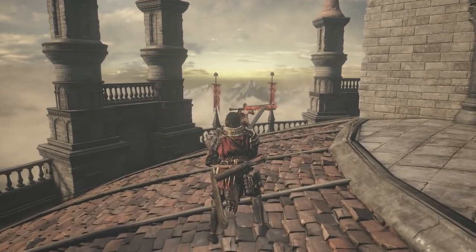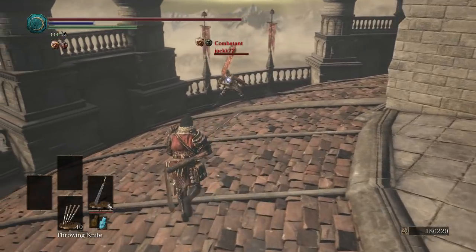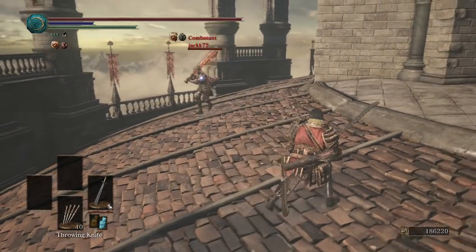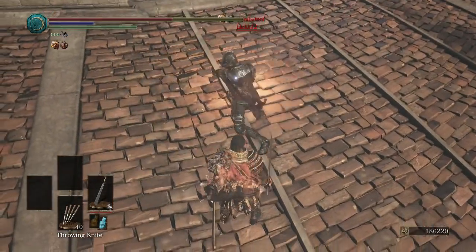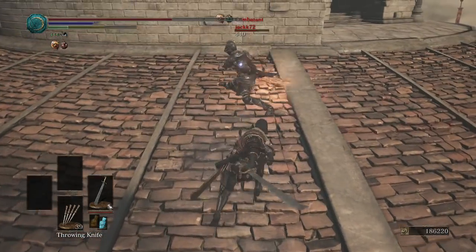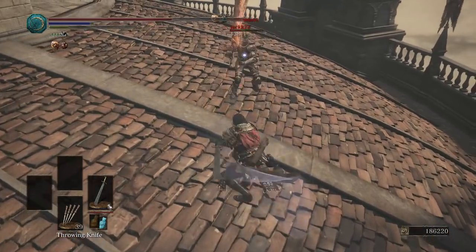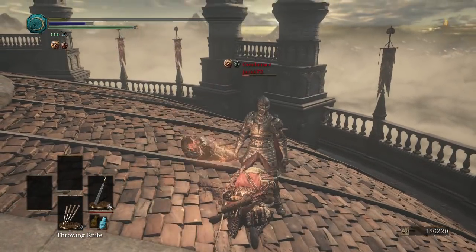We've found Log Lad and his great flaming log — crushing evildoers with the power of wood and flame. Ouch, got out — oh man, that was so close. If I had a little more stamina...